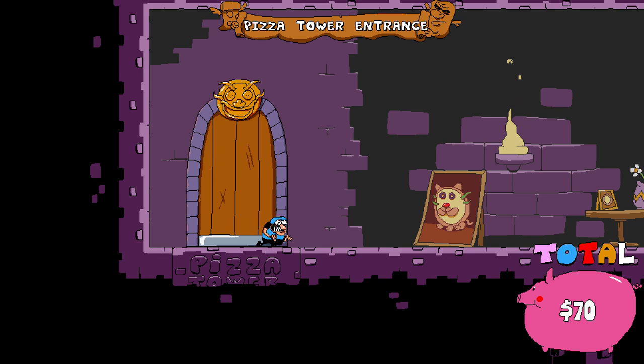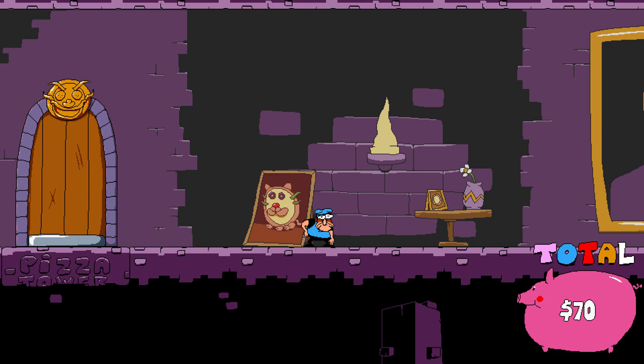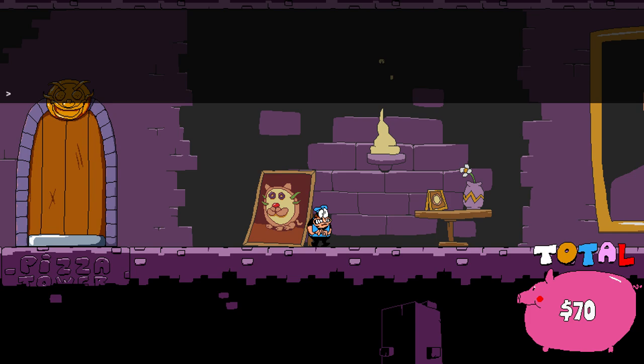You'll join in as Pepino, and before you do anything, go to the debug commands in Steam — they're actually called launch options. In the properties for Pizza Tower, go to launch options and type in -debug, then press enter. Once you do that, you should join Pizza Tower, and if you press F5 the debug command menu will pop up.